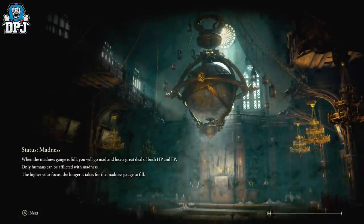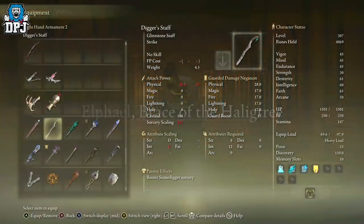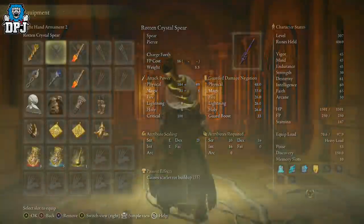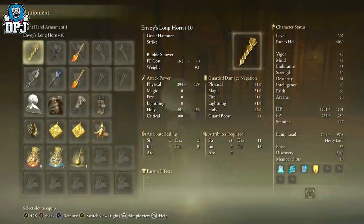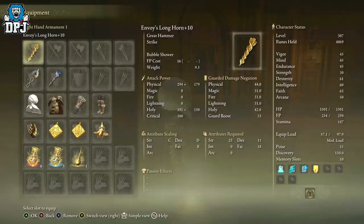Now I'll show you where to farm this thing. The enemies are tanky as heck — there are three of them. Only one drops the Rotten Crystal Staff; the other two drop crystal spears. Here's the crystal spear — if that's your thing you can farm those here too. But we're dropping that and using my favourite weapon right now, the Envoy's Long Horn, which is an absolute monster.